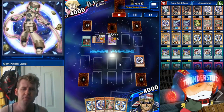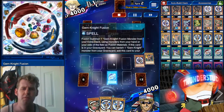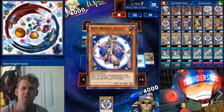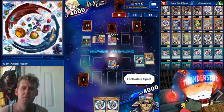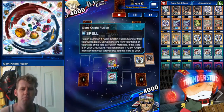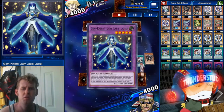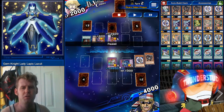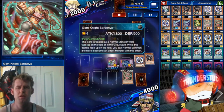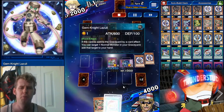Shien is gonna negate one, but we have a second Grass is Greener — boom, there we go. Throw them all to the grave, we get a Lazuli to go off. Looks like we have a second Lazuli but we don't choose to use it. We Gem Knight Fusion, get three for a Master Diamond, another Lazuli goes off. We're going to Gem Knight Fusion again. This is going to be burn with just monsters — we summon Lapis Lazuli, she burns for 2000 because there are four special summon monsters on the field.